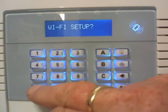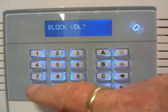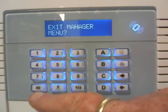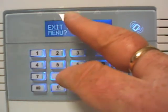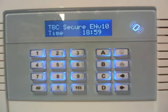Press NO to that, NO to Wi-Fi. I'm pressing the NO button just to show you the other way of doing that — coming out of the system instead of pressing A as a shortcut. Press NO and it will show you 'exit manager menu'; press YES to that. But the A button is a quick way to get out. So now you're connected.